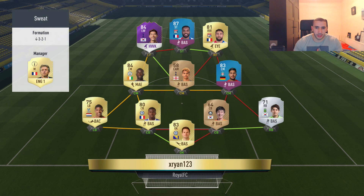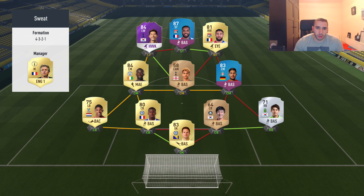Alright, let's see this guy's team — two bronze players and a silver. Okay, interesting selection there. I'm not sure why he would go with bronze players, but I'm guessing that Korean centre back is extremely fast.